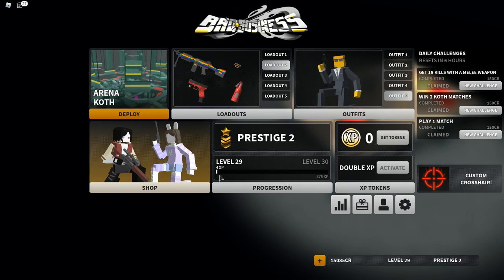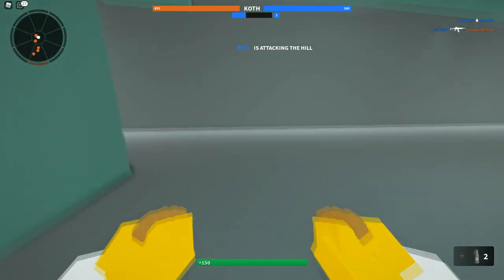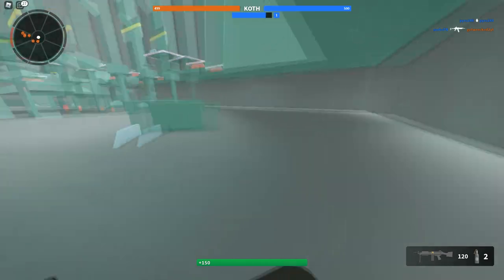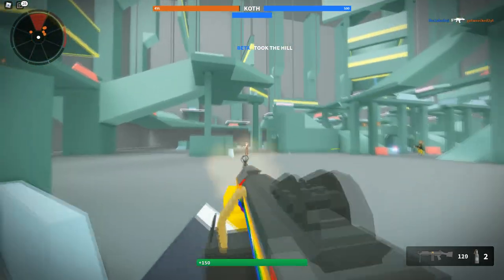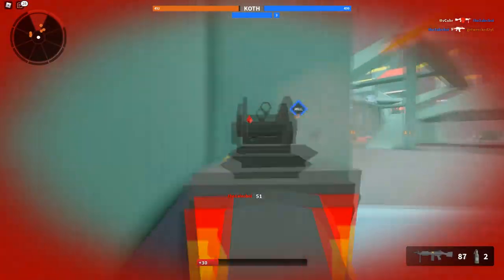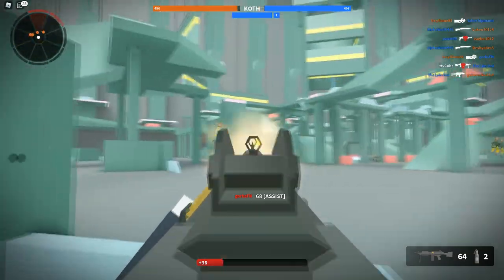They also added hold crouch button to prone on mobile, which is now available. Of course, I don't play on mobile so that doesn't really affect me. The biggest improvement is spawning — they actually implemented line of sight checks. So if you killed someone, they won't actually spawn right next to you if you're within their line of sight. So that's actually pretty nice as well.